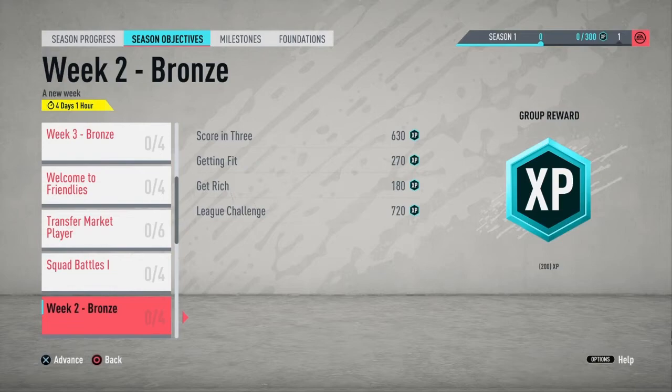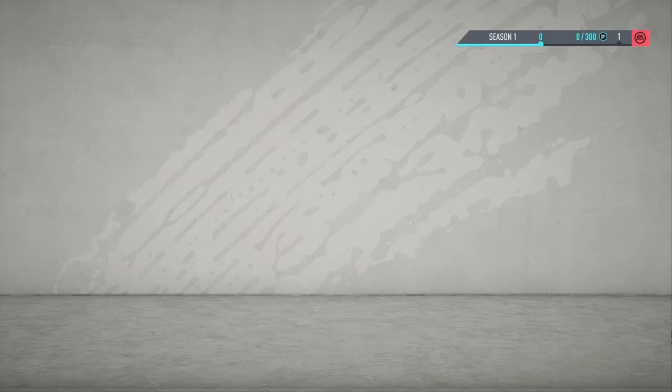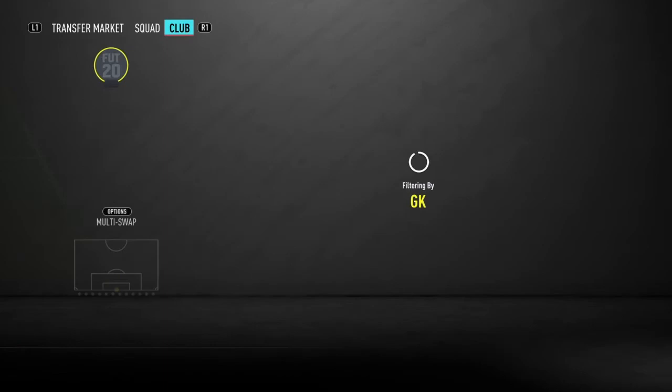I was going to go to Foundations Training SBC, so let's do one of the training SBCs just to unlock low-quality bronze exactly. Let's just pick any random bronze players that I won't use, like this goalkeeper.